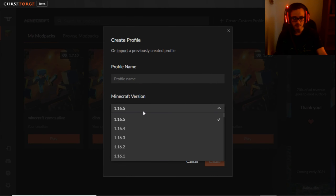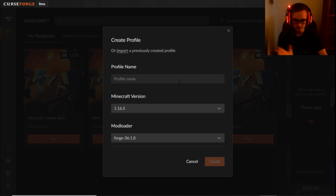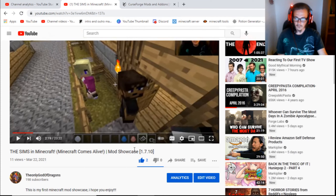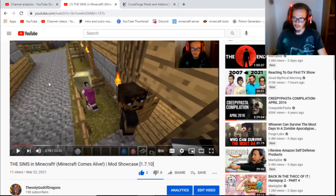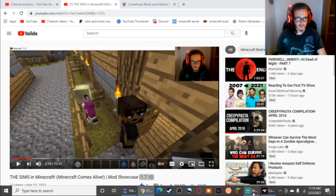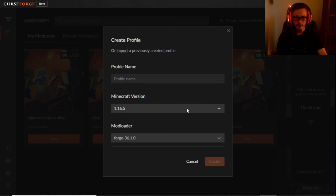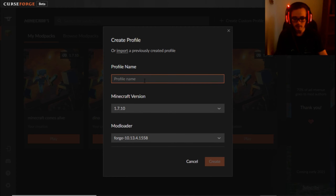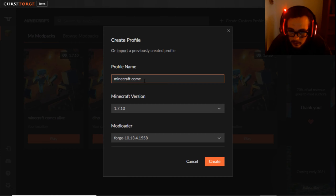So if you want to play on 1.16.5, which is the newest release, then do it. But if you want to play specific mod packs like Minecraft Comes Alive — the one that I just released a YouTube video on — all you have to do is download this version, whichever version I tell you in the video. That's the version you have to download. So it says 'The Sims in Minecraft — Minecraft Comes Alive Mod Showcase 1.7.10.' So if you want Minecraft Comes Alive, you have to go here, go to 1.7.10, which is right here. We have to name this 'Minecraft Comes Alive.'